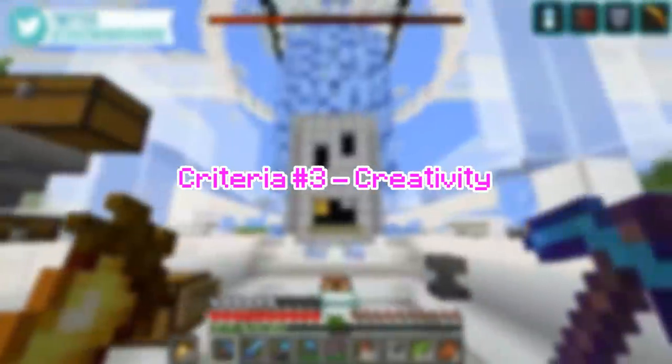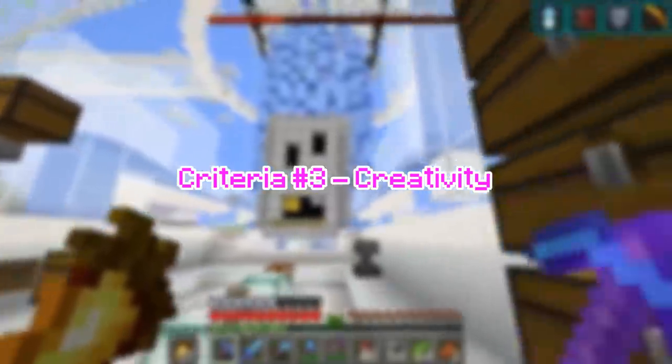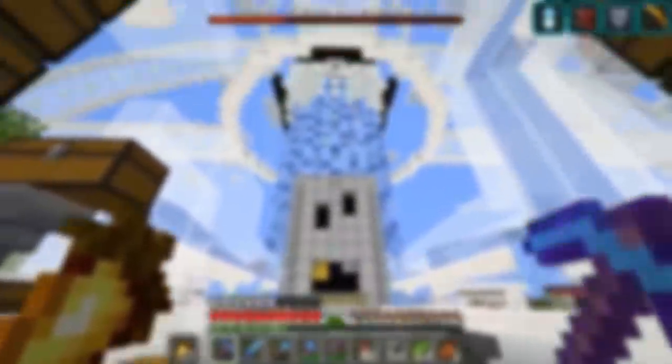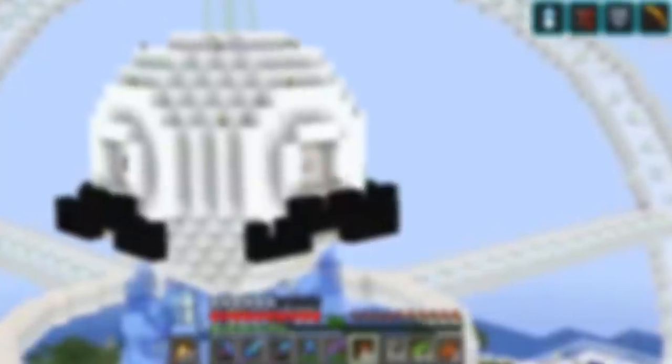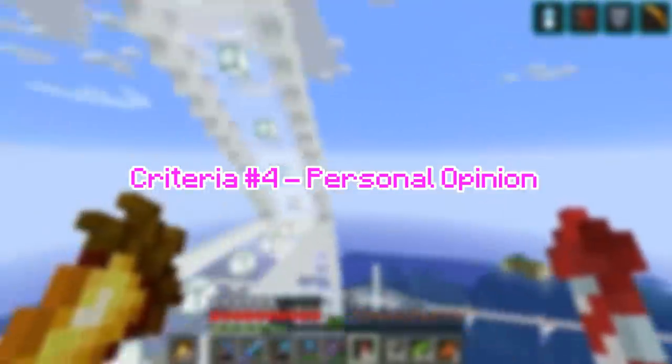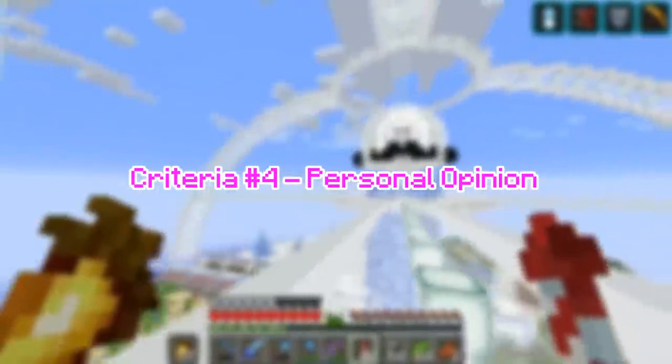Criteria number 3: How creative is it? Out of 5, I will try to judge how cool of an idea I think this skin was — like did he think about this a lot, did he use an original idea, something like that. Criteria number 4: I will be giving my opinion, saying how much I like it out of 5. And because it's just opinion, it is only out of 5.